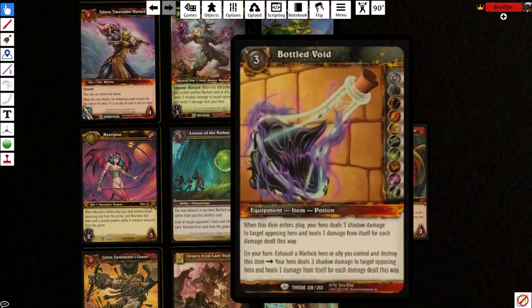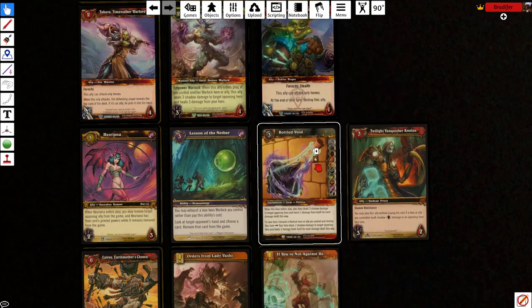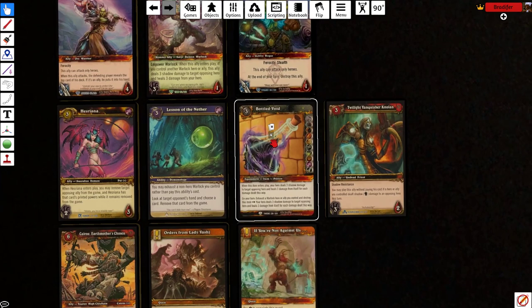Bottled Void — the art quality's not so good on this one, but this is a 3-mana equipment. It comes into play and shoots the opposing hero for 3 shadow, and you heal 3 shadow. Then you can exhaust any warlock, including your hero, to destroy the bottle and shoot them for 3 and heal for 3 again. So this is basically a 3-mana, 6 damage burn spell that heals you for 6. This does not shoot allies — only heroes.